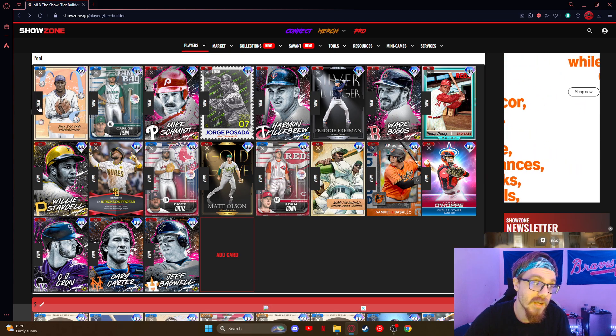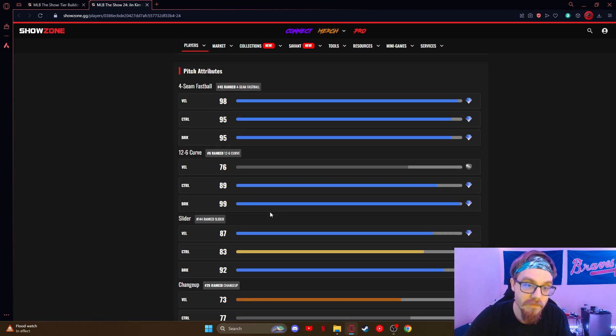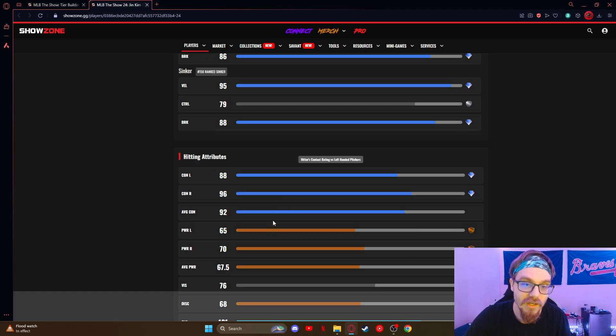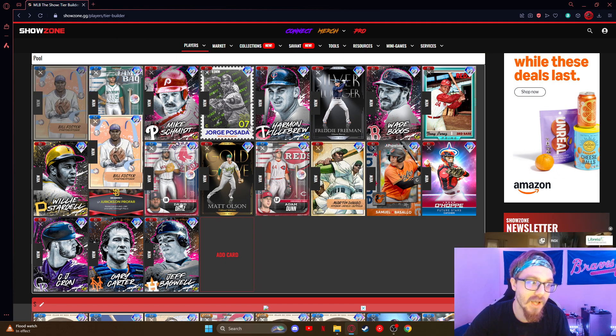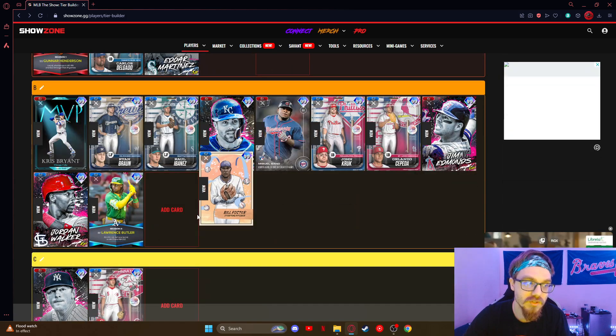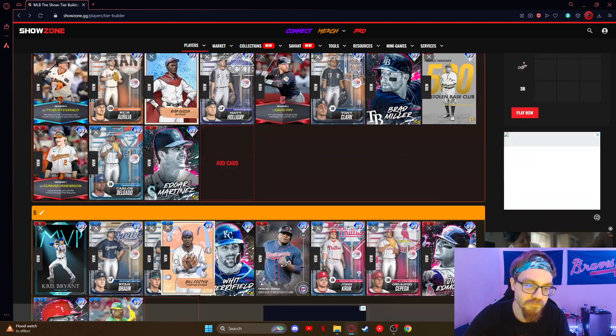Bill Foster — I did not know this card could play first base, which is interesting for me. But you're gonna use him for pitching. He's really not considered a hitter in my opinion. We'll put him C-tier.